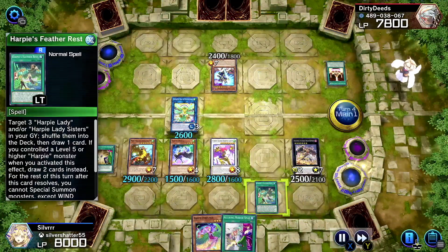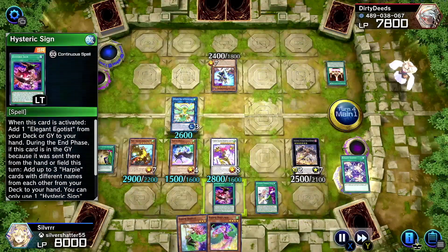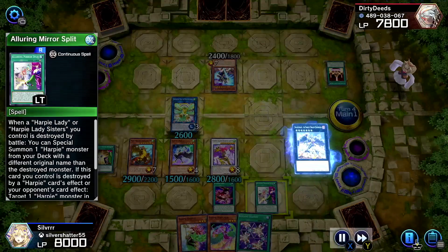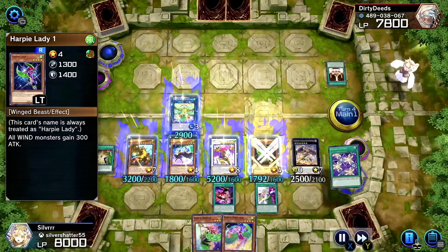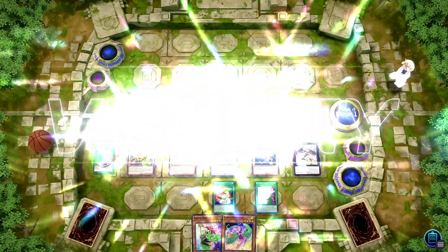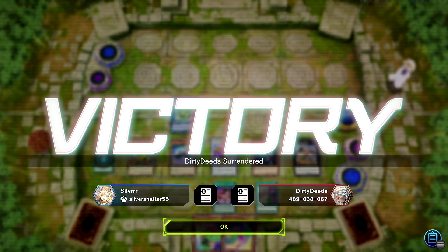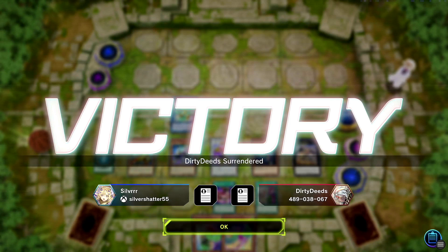There's another Hysteric Sign but we don't need it — we'll use it to bring Egotist. We pop a card on the field, she gains that attack, and we summon Cyber Slash Harpy. That is crazy — we leave them with a clean field, nothing to stop us, and Cyber Slash was like 5,000-plus. I think that deserves a like. Anyways, hope to see you in the next one — peace.